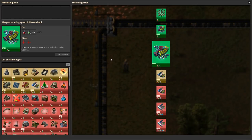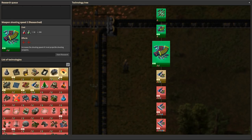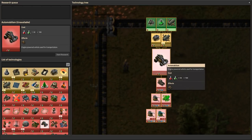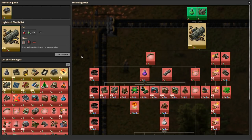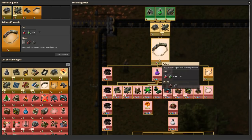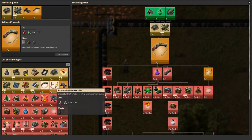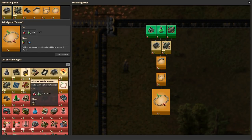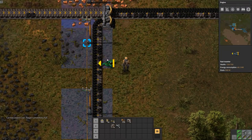Research is finished. Our next research - we've got plenty of options, none we actually need in a hurry, but I'm going to pick engines to get the automobile. I want engines, and the other prerequisite is logistics 2, which will then unlock our cars and our trains. Those are really the three researches I want. Once I've got those I might as well get the train signals unlocked, and we might as well unlock military science packs.